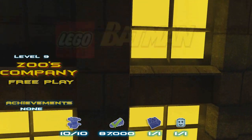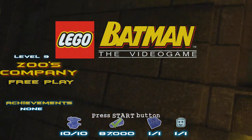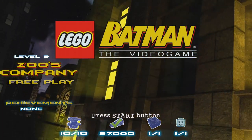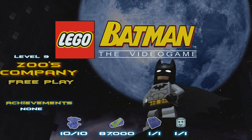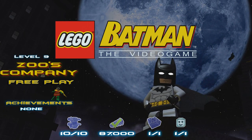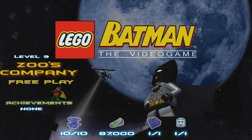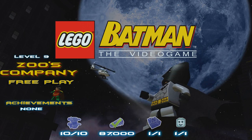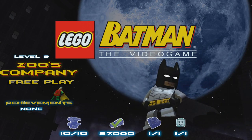Hey, what's up everybody, Brian with Happy Thumbs Gaming here, back with another Lego Batman. This is level nine, Zoo's Company free play. We're gonna get those 10 mini kits, get that stud requirement, find that power brick, and turn that frown upside down by rescuing that hostage in peril. We are almost done with the second episode, meaning we are basically getting into that home stretch.